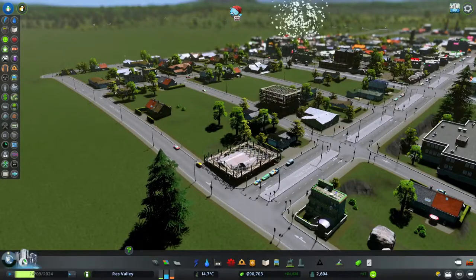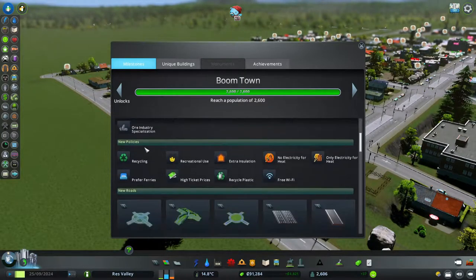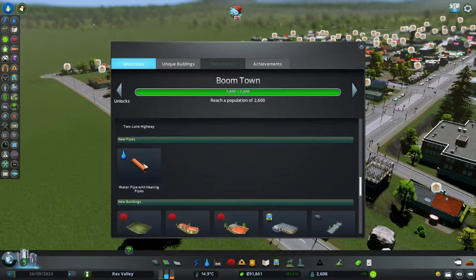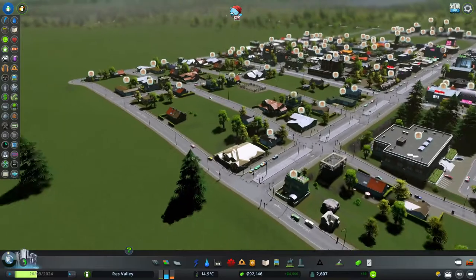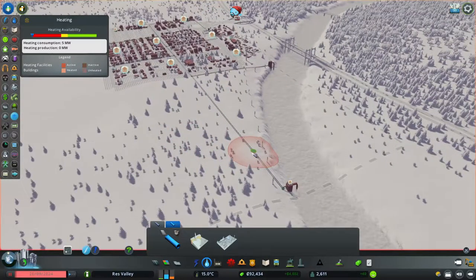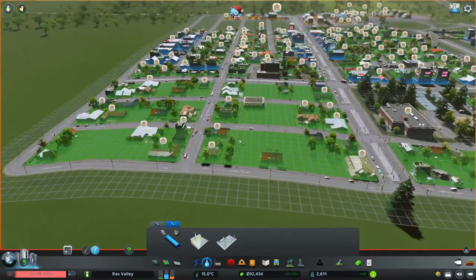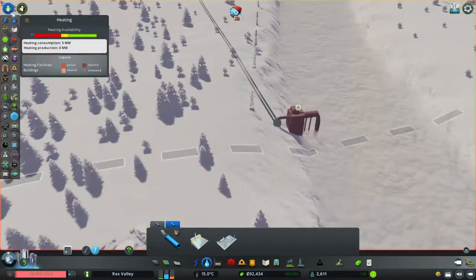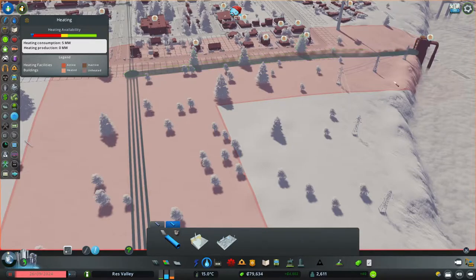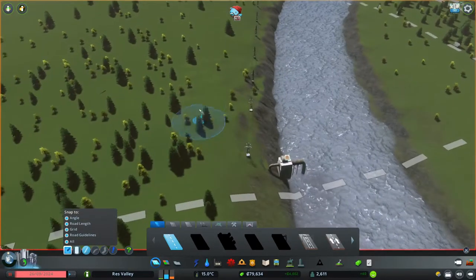We have now reached Boom Boom Town — we've unlocked transportation, all those services that come with it, industry specialization, some new policies, and new roads and highways. This heating thing might actually become a problem. I don't know why the heating thing matters but apparently it does, so we'll take care of that now. If you get these heating symbols it means your citizens need heat. All you have to do is upgrade these pipes — just up to the intake and the outtake, that's it.